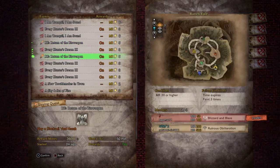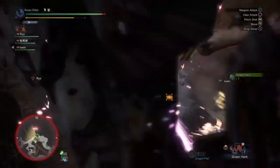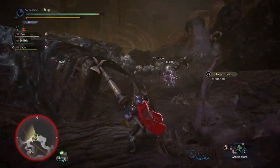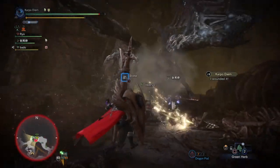Now, in order to get this layered armor set, you need to head on over to Events and select the Return of the Vile Weapon mission. This is a five-star mastery rank mission and it shouldn't be too hard to complete.